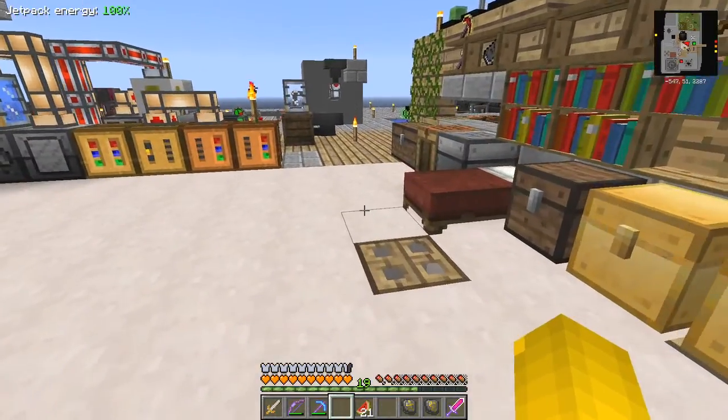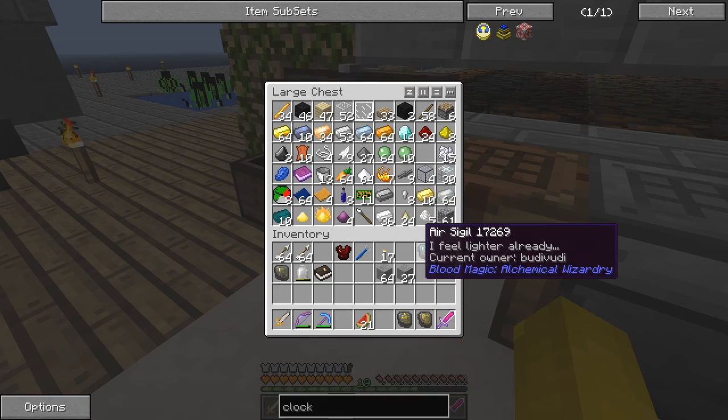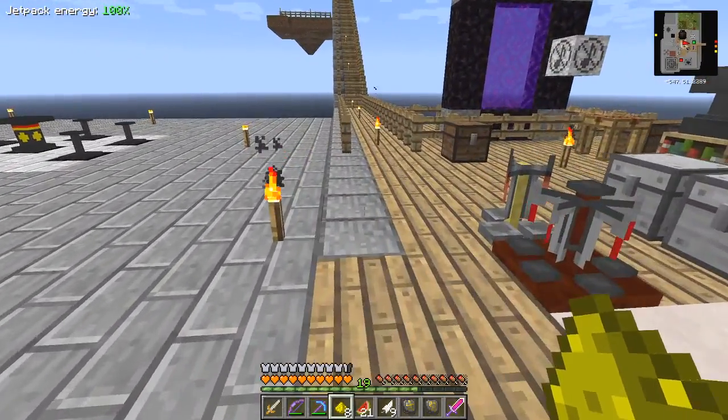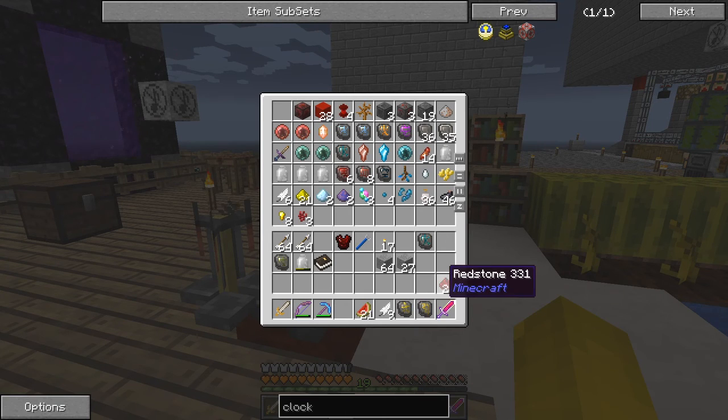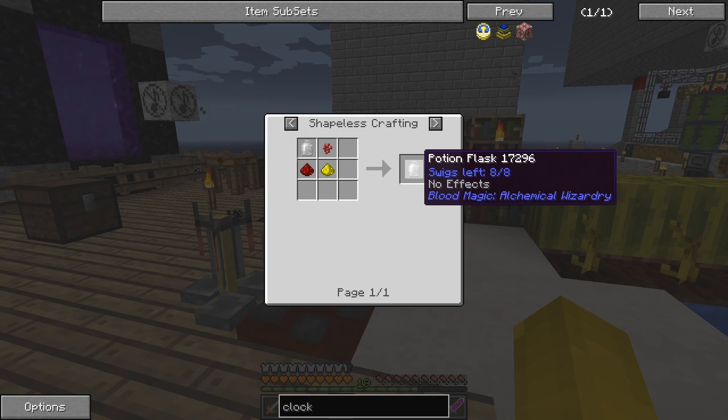This is a flight potion - let's make a longer flight potion first. For that we need a feather. I can take those out of there, and I probably need some glowstone and some redstone. Let's come over here - we've got a chest of stuff prepared including feathers. Let me look up the recipe for the flight potion.